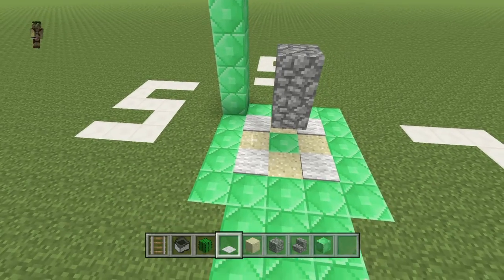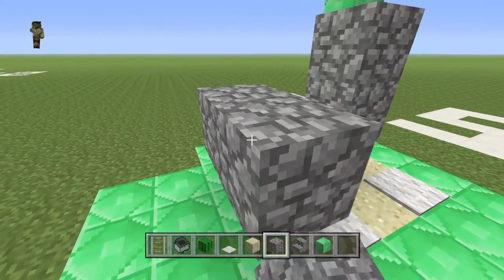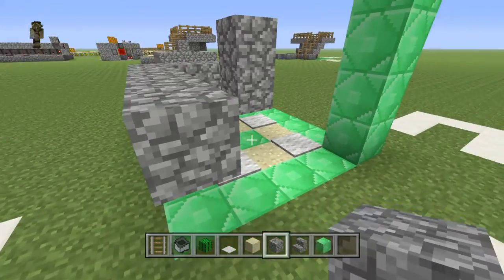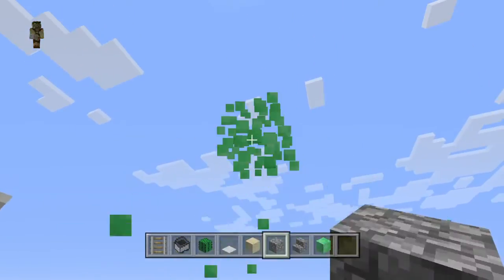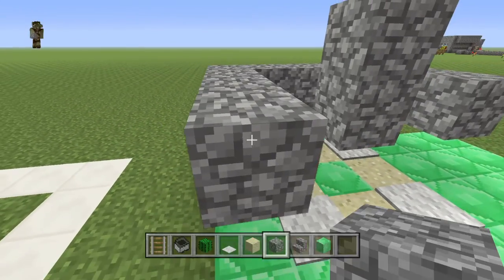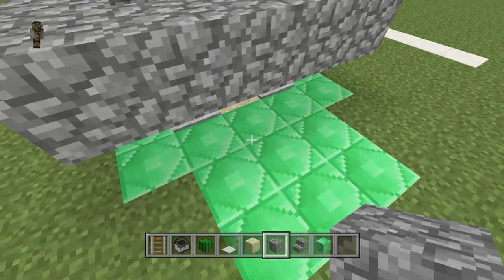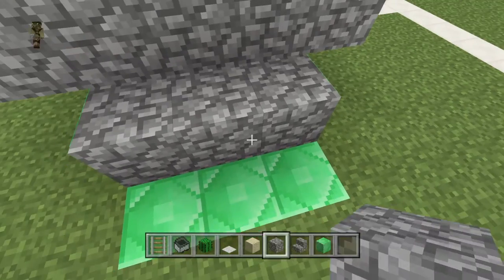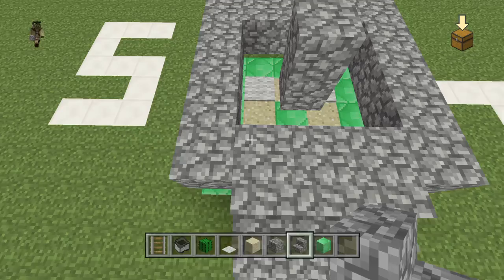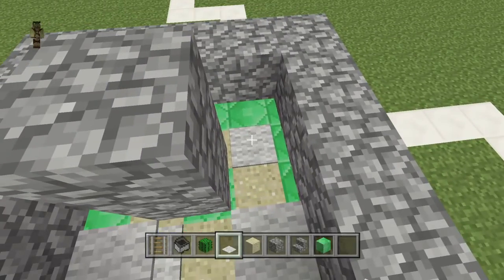Now we're gonna start building out our ring right here. This is going to be the most efficient way to collect cactus instead of running around the desert breaking cactus down — very annoying. Put down stairs here so you can just walk up and check what's going on up top.